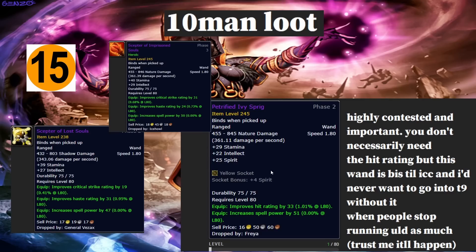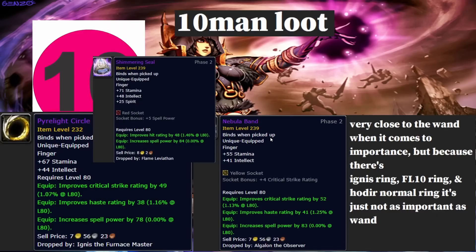First in 10-man is your wand — this is BIS until ICC. The other two wands aren't really close. You can pick up the Vezax wand as a placeholder until you get your 10-man wand. It has a lot of haste and spell power but lacks spirit and a socket. The only wand that drops in tier nine 25-man is this one, so you can see why you need to pick up your Freya 10-man wand.